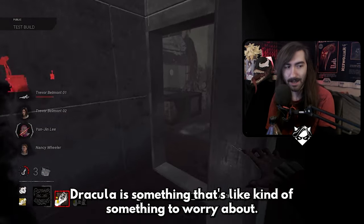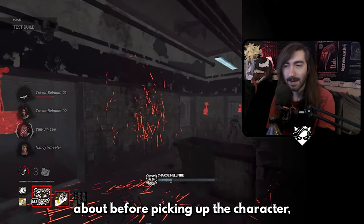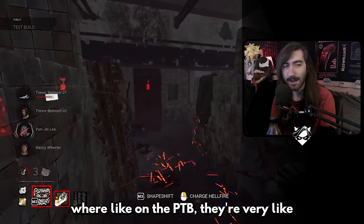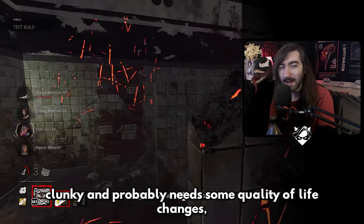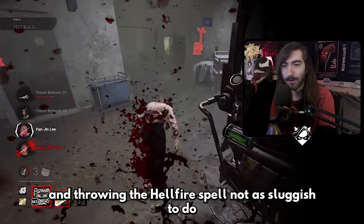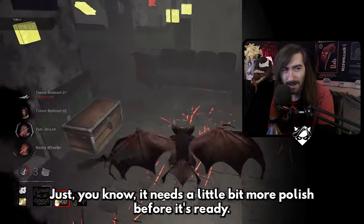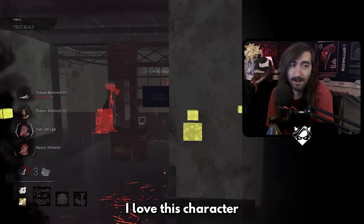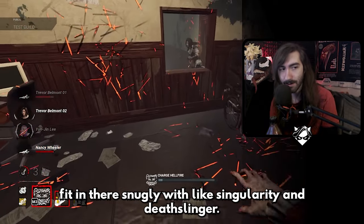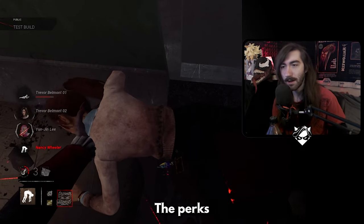Overall what I'd warn you about before picking up Dracula is they kind of have that Vecna issue where on the PTB they're clunky and need quality-of-life changes — like fixing the wolf form speed and making missing or throwing the Hellfire spell less sluggish. Just a little more polish before it's ready. Regardless, I love this character and he's going to be very firmly in my secondary rotation alongside Singularity and Death Slinger.